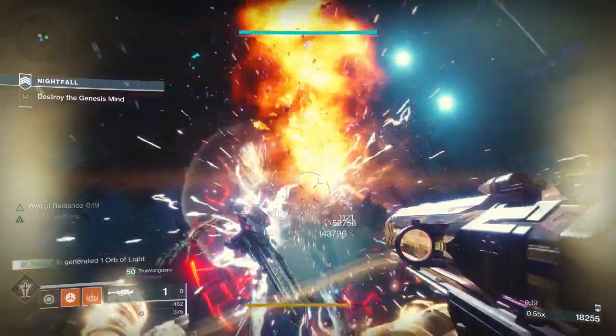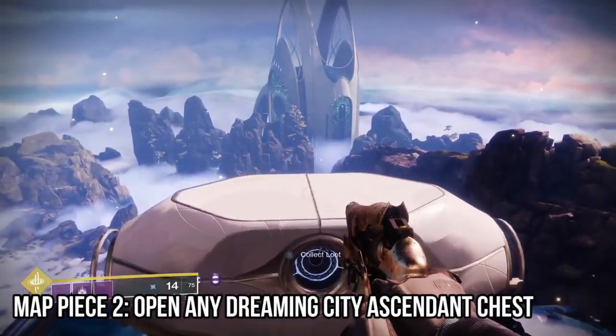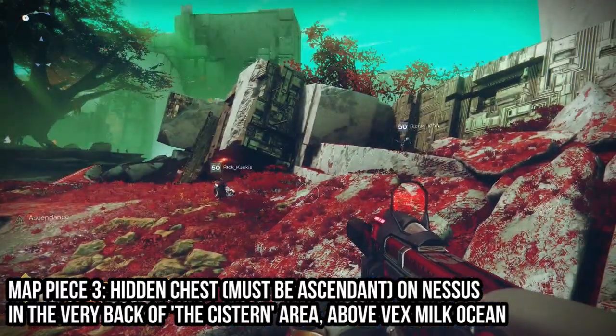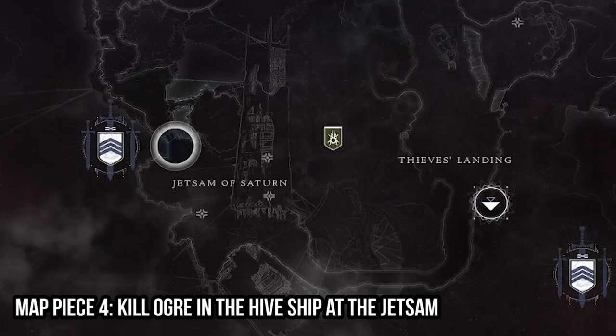If Bungie patches it: get one by completing a Nightfall with friends. Get two by getting a Dreaming City Ascendant chest. Get number three by being Ascendant and finding the hidden chest on Nessus in the Cistern area out by the Ocean of Milk. Get number four by killing the ogre in the hive ship at the Jetsam.